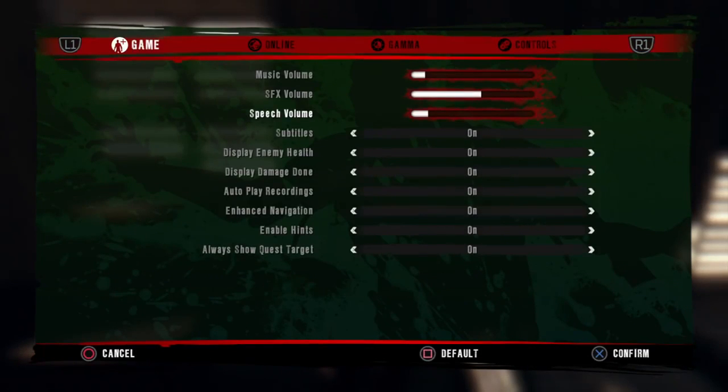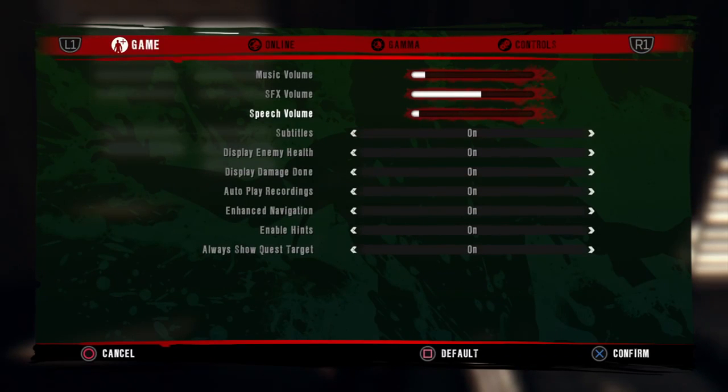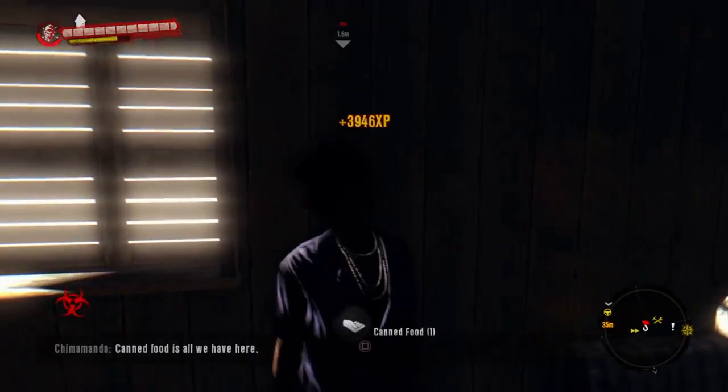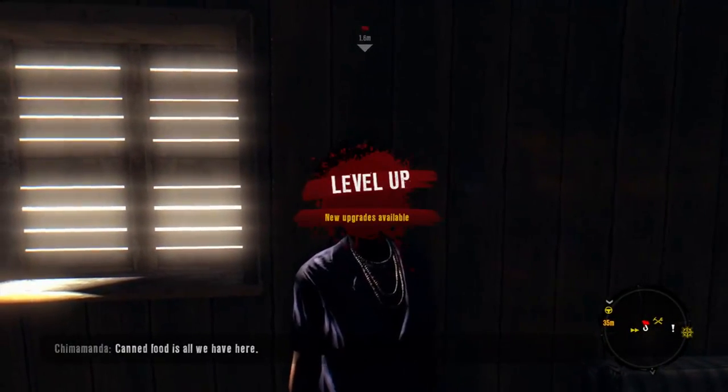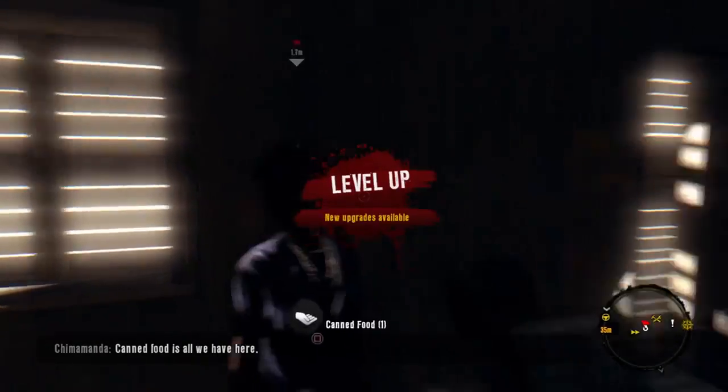Another tip: go to your options and turn off the speech volume — you really don't need to hear her every single time. Just keep turning in items and leveling up as many times as you want.